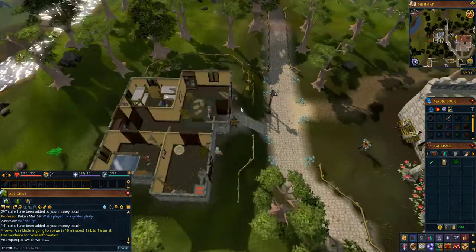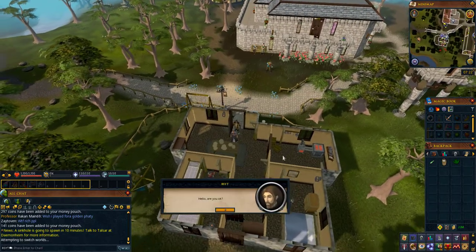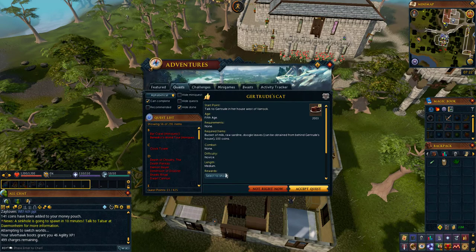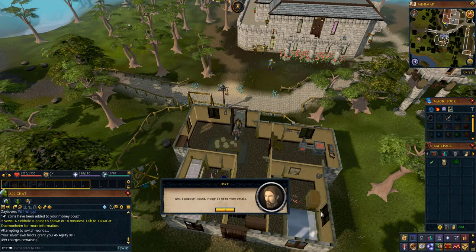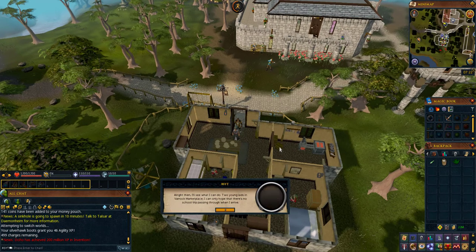Speak to Gertrude. When presented with the quest overview screen, choose accept quest. Read through the dialogue and Gertrude will ask you to speak to her children Shillop and Willow.